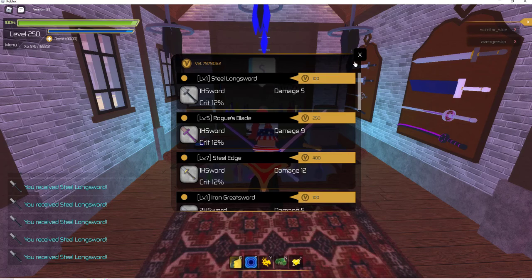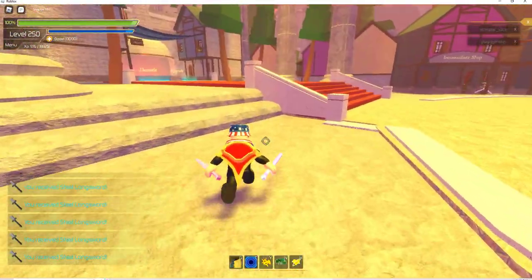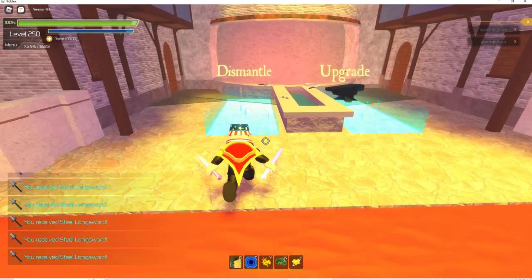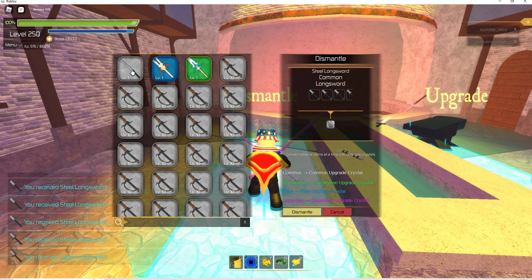That's about $2,000 worth. And once again, money is free — the monsters drop it and it is not difficult to get. I'm going to go and dismantle all of these long swords to get common crystals.